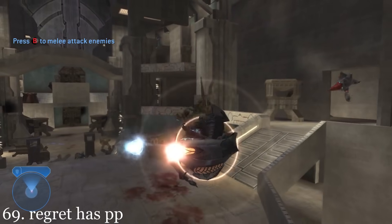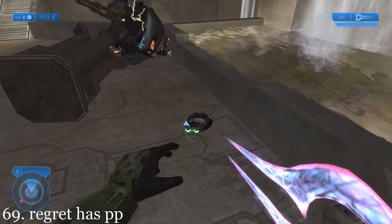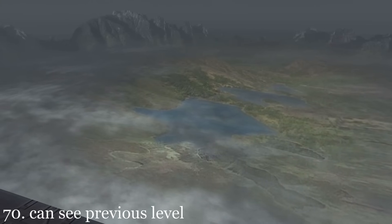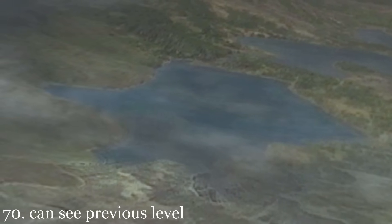After the player kills the Prophet of Regret, he will drop a plasma pistol, which is later referenced in the book Halo: The Cole Protocol. If the player looks past the platform and down into the surrounding landscape, they can see where the previous level took place.